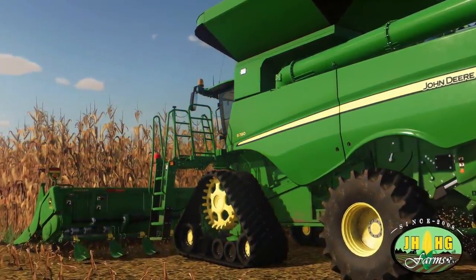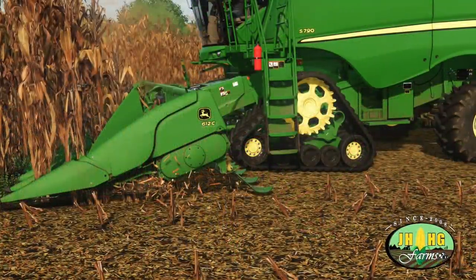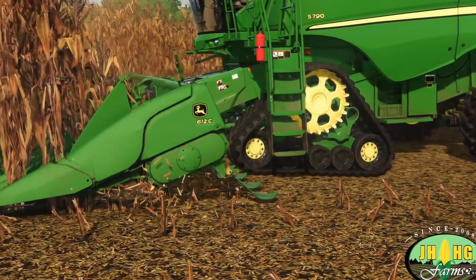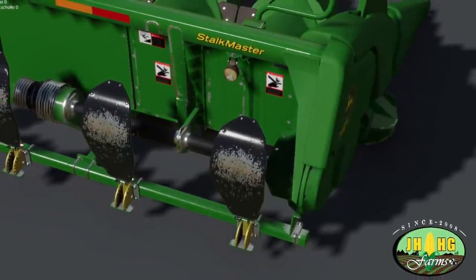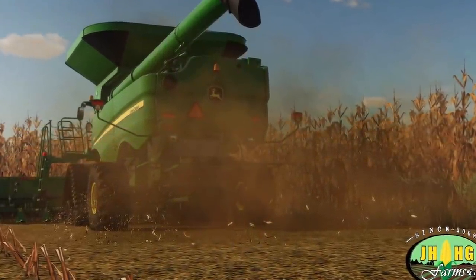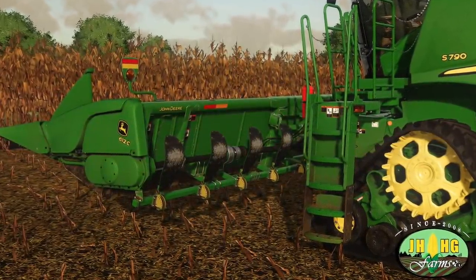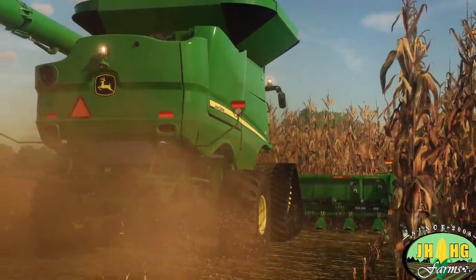JHHG Modding is adding Lancota stalk stompers with true working effects on his John Deere 612C, 616C, 712C, and 716C corn heads. Depending on the configuration you choose, they're going to be customizable with either two-row or four-row stompers. The area of corn harvest will be left without corn stalks. Configurations will be available in two, four, six, and 12-row on the 12C heads, and two, four, six, and 16-row on the 16C heads. This is a really cool new feature players have been asking for and the wait is almost over.